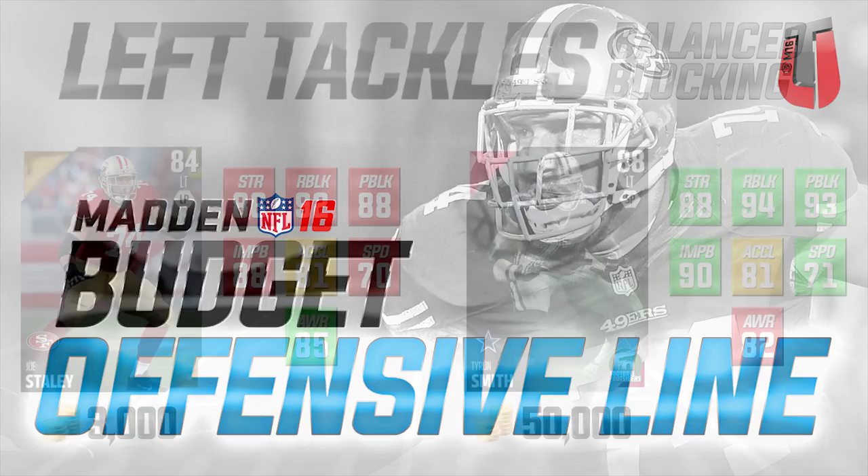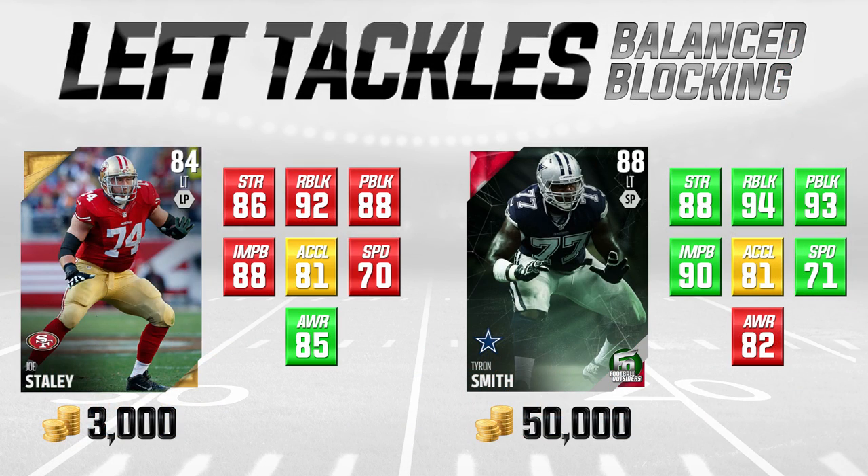The first position we're going to look at is left tackle. There's a lot that goes into offensive linemen, but I've broken it down to the most important attributes in my personal opinion: strength, run blocking, pass blocking, impact block, acceleration, speed, and awareness. There are also things like agility that some people care about, but I personally don't think those are particularly important.